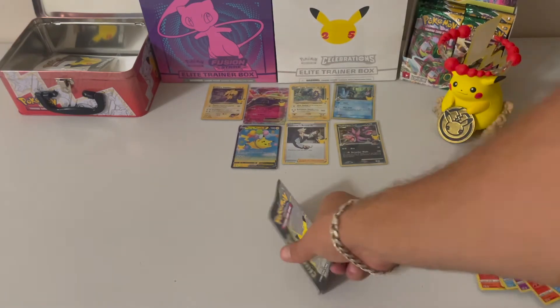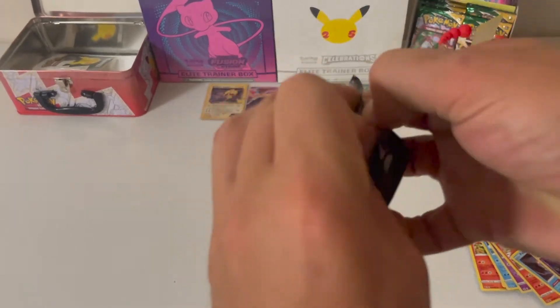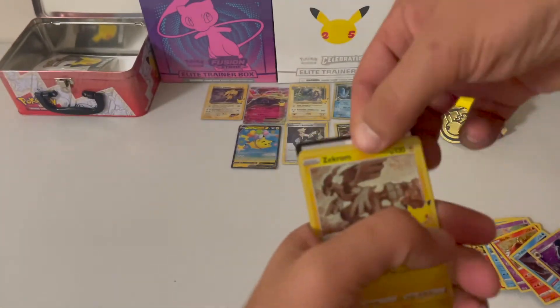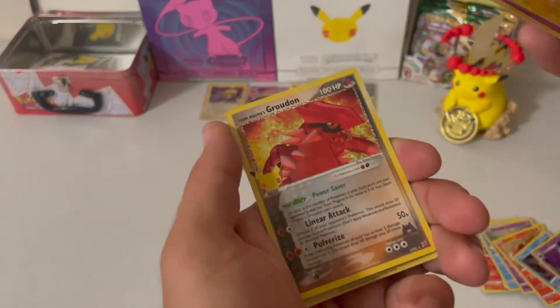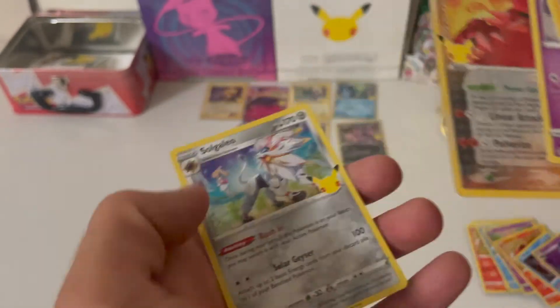Pack number six, last pack. Free Coat. We have a Zekrom, a Cosmog, a Team Magma's Groudon — nice! And a Solgaleo.